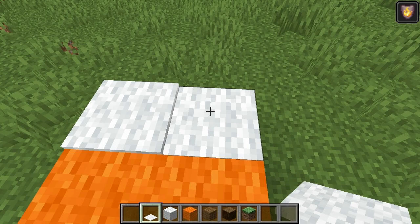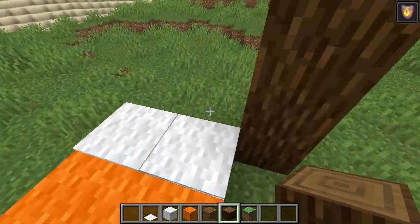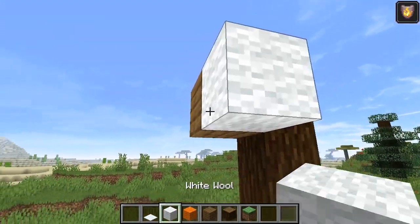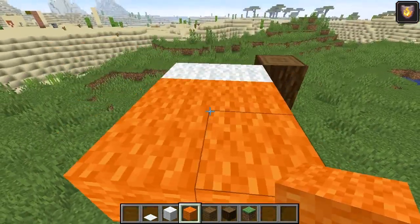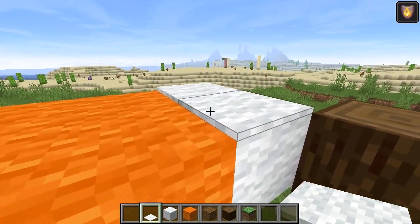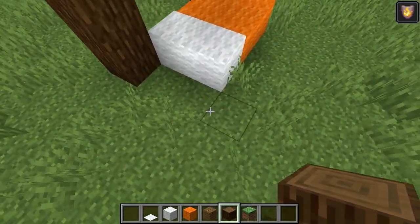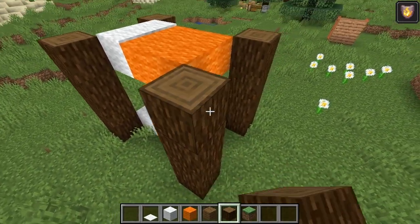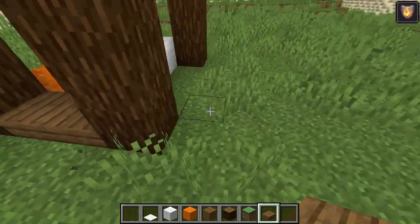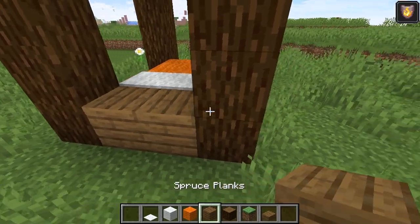I'm just gonna place two white wool down there and two more right here. This is where the carpet comes in. Then one, two, three, four — in order to walk underneath and make sure we have at least two headspace, so that means we can put two wool right there. The carpet is used for the pillows — I think it makes it look better like it has pillows. Then we can put the supports on each side.